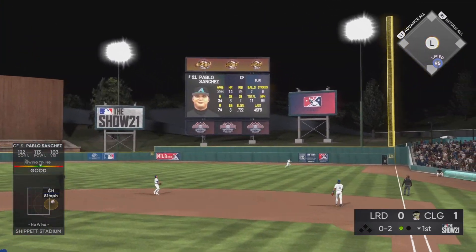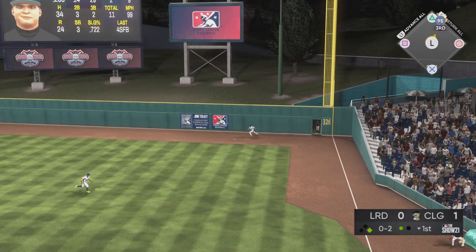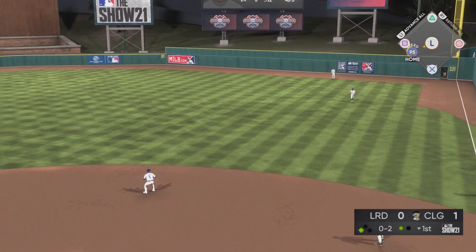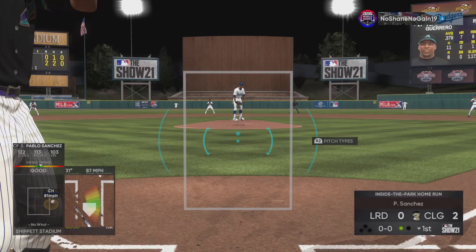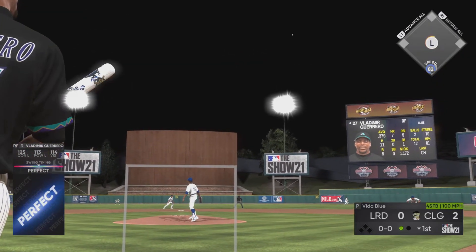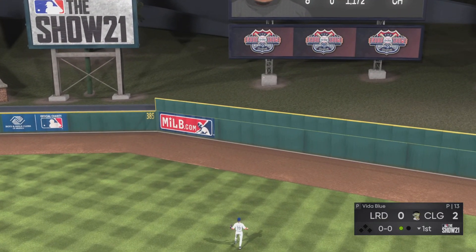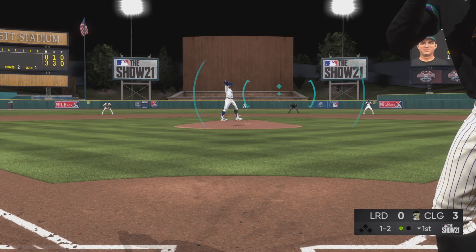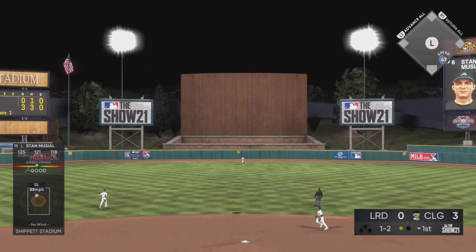We go deep with Francisco Lindor, taking a 1-0 lead, and I'm already feeling much better at the plate. I'm able to pick up pitches out of Vida Blue's hand a little bit easier. The previous game I played yesterday I was not playing well at all, and then we go back-to-back-to-back — three homers in the first inning. Kind of a weird play with Pablo Sanchez; he may not have had the throwing meter working when he picked up the ball.